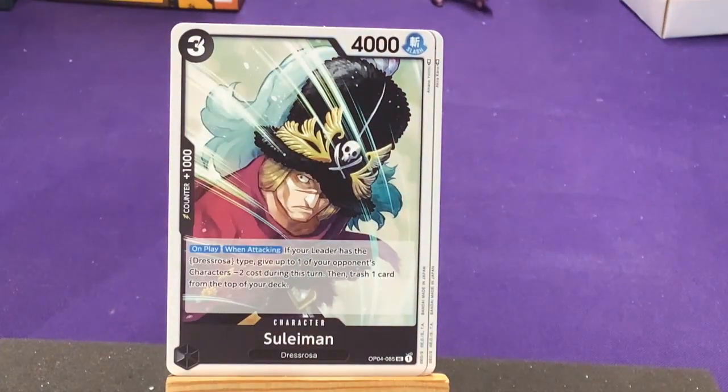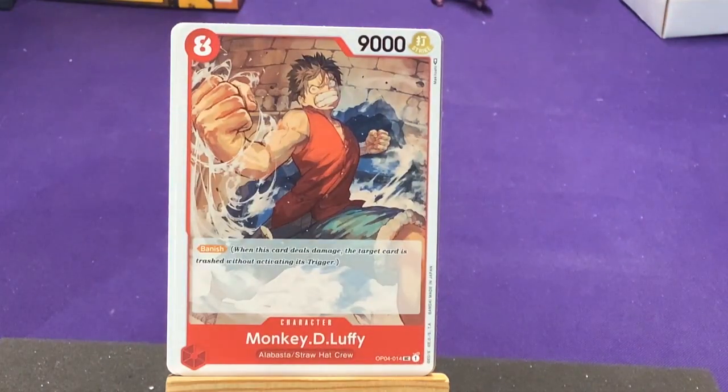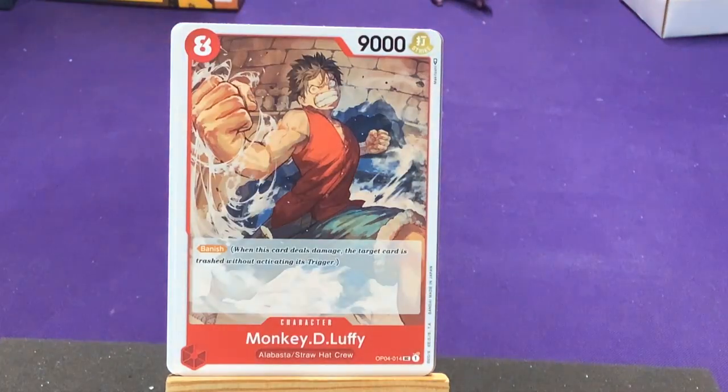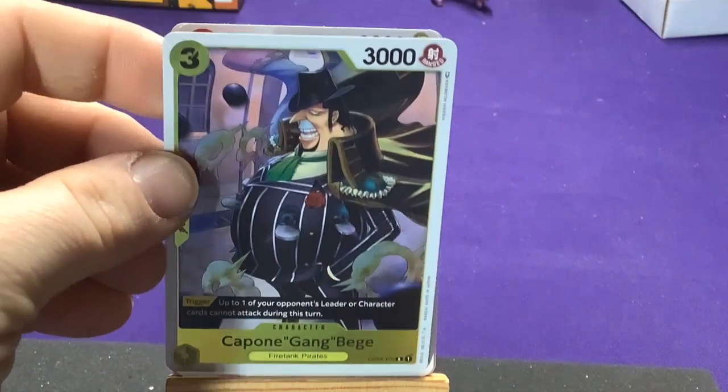Our first uncommon from Dressrosa: on play or when attacking, if your leader has the Dressrosa type, give up to one of your opponent's characters minus two cost, then trash one card from the top of your deck. I wonder if black is going to have a leader with a win condition of emptying your deck, just based on how much we're getting that effect. Our next uncommon — Monkey D. Luffy from Alabasta, the cover art of the pack. That's always cool to get. He just has Banish — deals damage to target characters by trashing without activating their trigger.